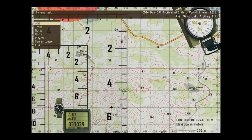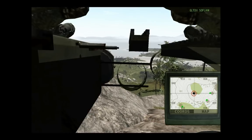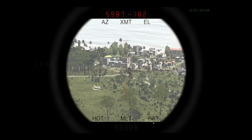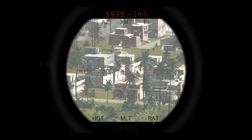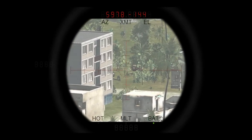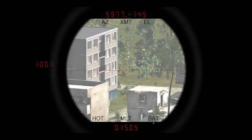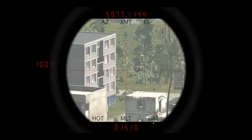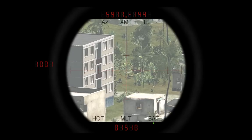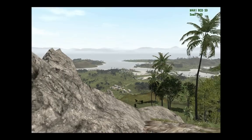Next thing to do is get our SOFLAM out. Load up the battery — takes a second. Now, scouted out the town and we've got a fortification there, but there's the artillery position in town — that's what we're going to go for first. Bring up the range that shows up in the bottom of the screen: 1,505 meters. I usually take a second to get a couple different ranges around it just to make sure I haven't got a tree in the way. So now I know it's 1,505 meters to my target.